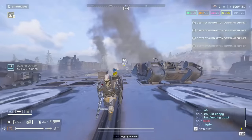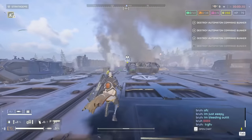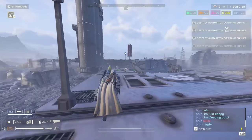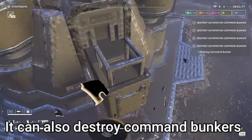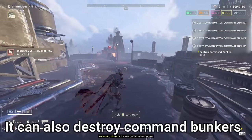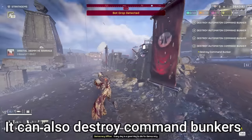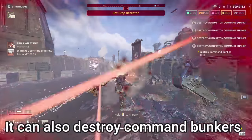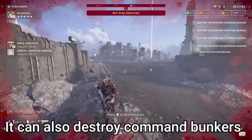When it comes to bot bases, I measured a random heavy outpost we cleared and it was 70 meters apart. The 380 has roughly a 35-meter range, which means every shell should land inside a heavy bot outpost. The 380mm barrage will often solo heavy outposts like this, given that it shoots 18 shells and there are usually only four or five fabricators inside.